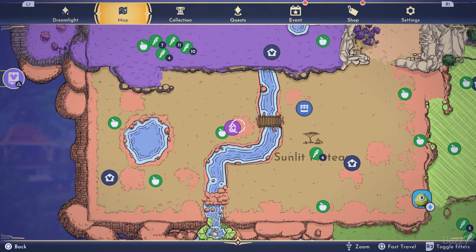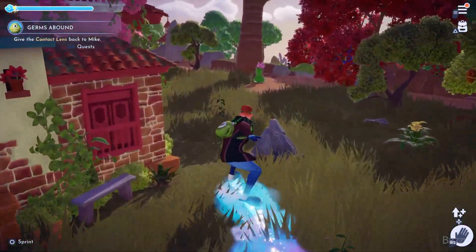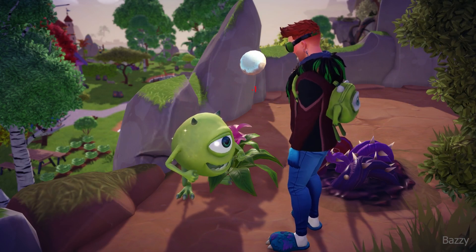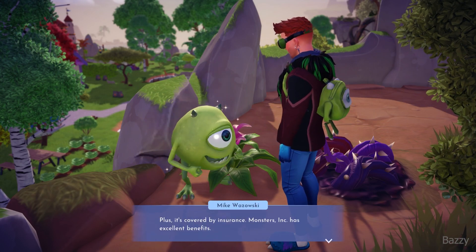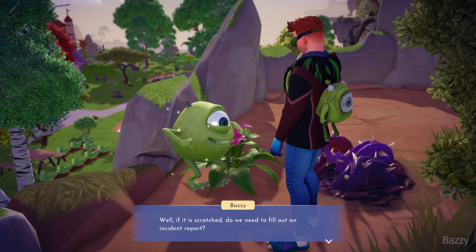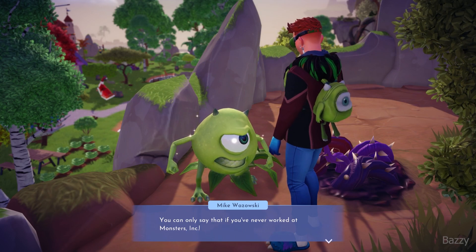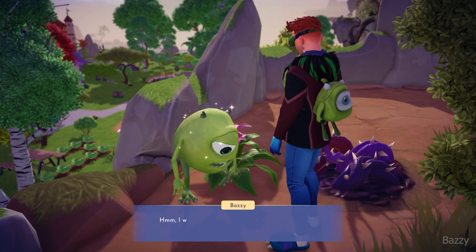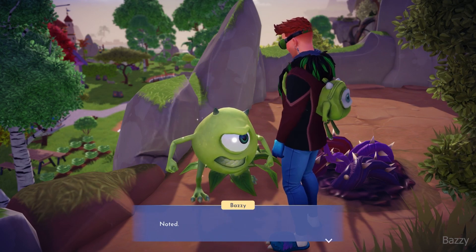And he is in Sunlit Plateau for some reason, so we're going to teleport there and give him his crusty old lens back. So now we're talking about paperwork for his insurance, and it seems that has struck a bit of a chord with Mike. So Roz and her sister are rearing their heads — they're back to torment Mike in a new way. Through paperwork, it seems.